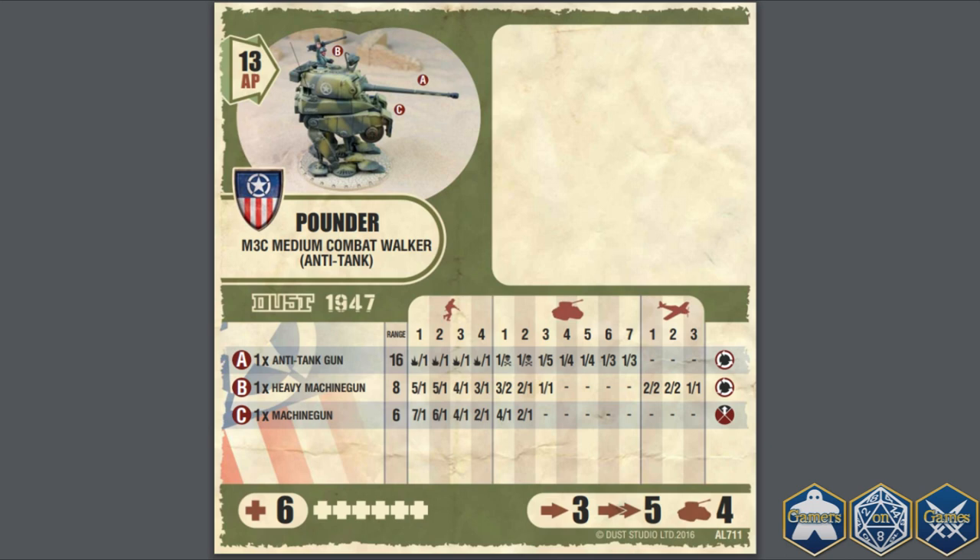Let's focus on the anti-tank gun. It gives you 1 die per infantryman and does 1 damage per hit against all ranks. When it comes to vehicles, it only gives you a single die, but auto-kills Class 1 and 2 vehicles. At Class 3 it does 5 damage for that one shot. Classes 4 and 5 you are getting 4 points for each hit. At ranks 6 and 7 you are only doing 3 points.